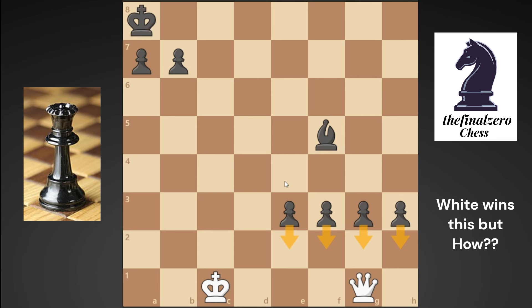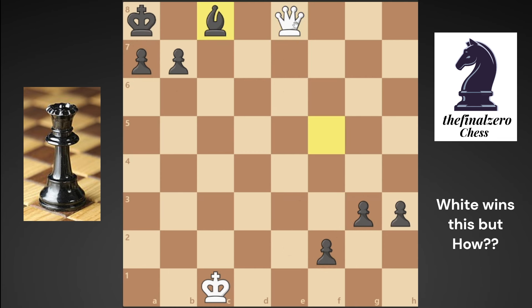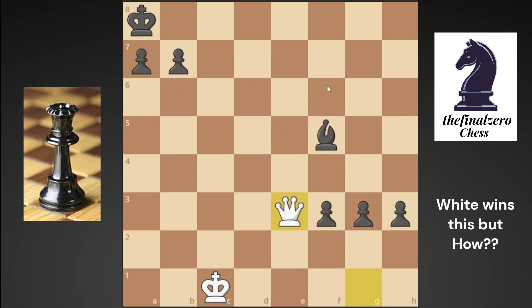If you take the e3 pawn first, black will play a6, because if he didn't play a6 and tried to push his pawn, it would be checkmate in two moves. So he must open for his king first.